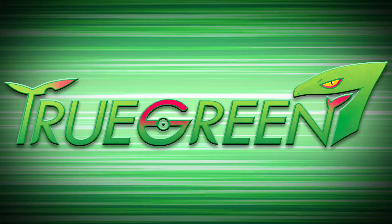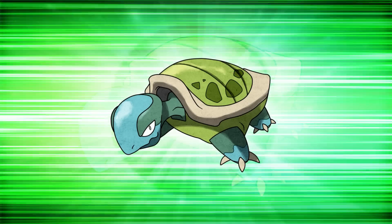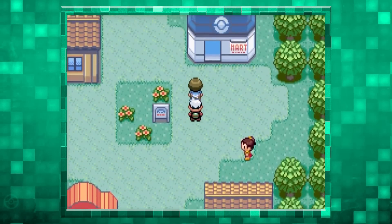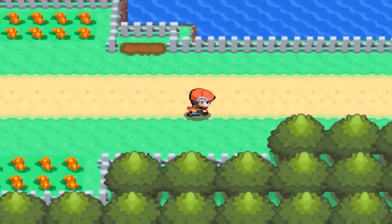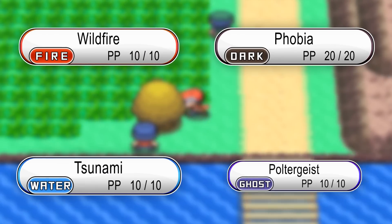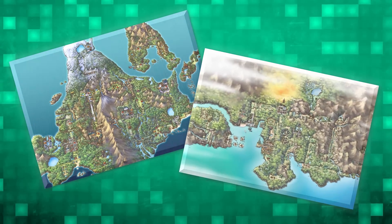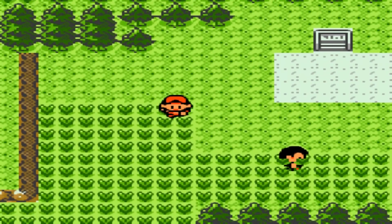Hey guys, TrueGreen7 here! A while back I made a video about rejected Pokemon, and now I'm going to show you guys the top 10 Pokemon features that were rejected. This list consists of features that were planned but never put into the game, like the ability to have more than four moves, features that are hidden within the code like the God Stone in Generation 5, and features that were originally intended for earlier generations but were delayed. So what features will be revealed today?